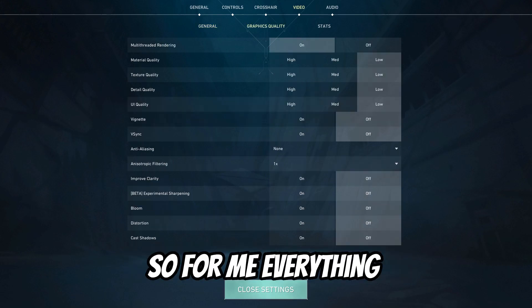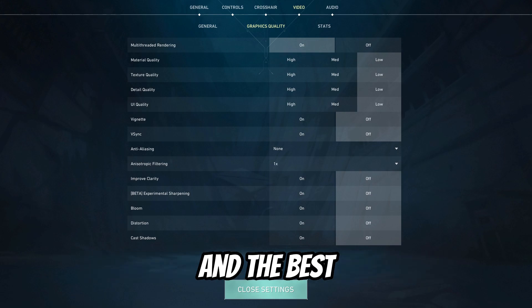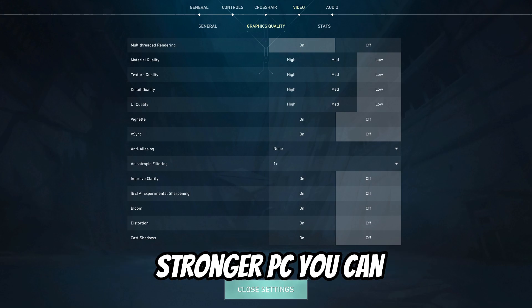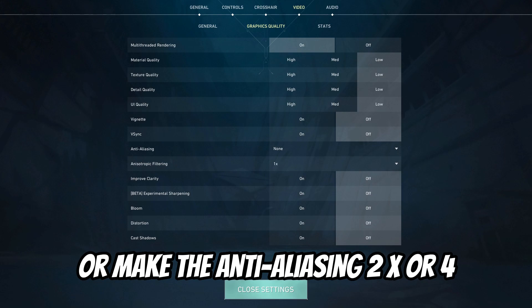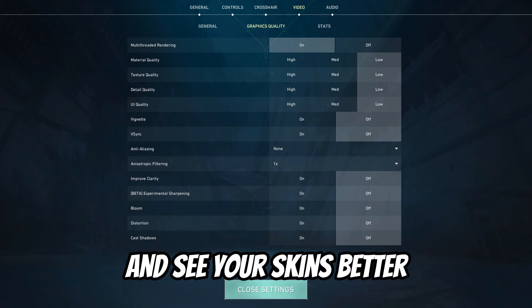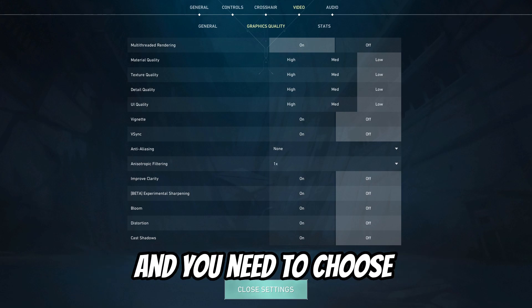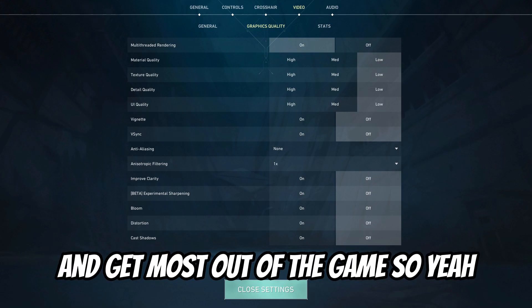For graphics quality settings, everything is on low or off so I can get the best performance and the best FPS in game. If you have a stronger PC, you can change some settings to medium or set anti-aliasing to 2x or 4x so you can see the game better and see your skins better. It's about personal preference — choose which is best for you.